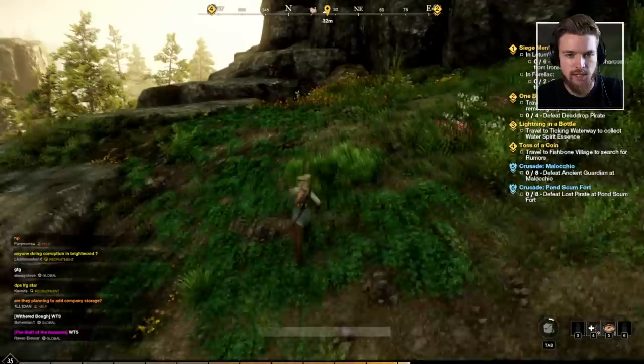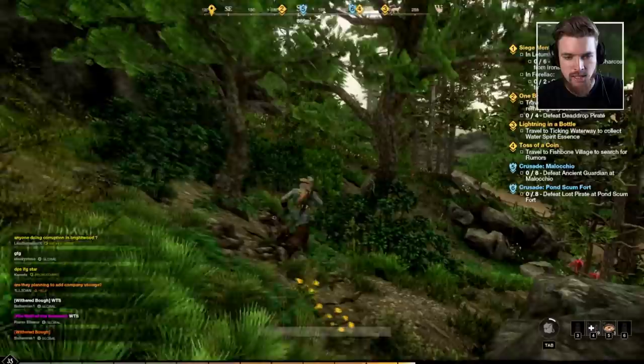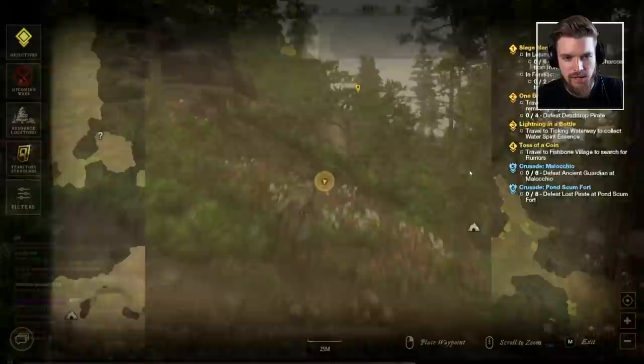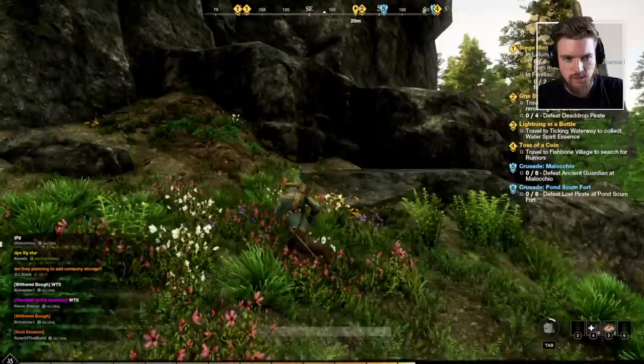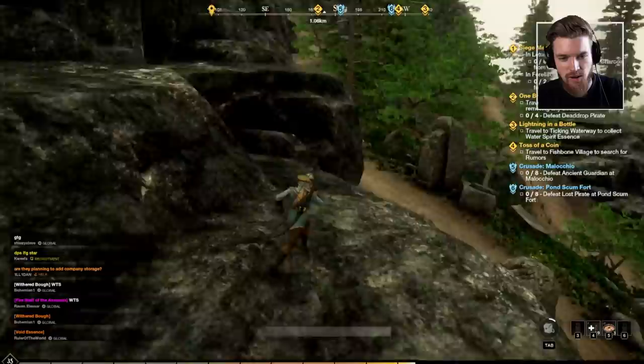Just up at the very top here we start to see iron — go ahead and mine it. We're already at 94 mining and have 169 iron so far. We've also found some rare crystal material because of our mining luck. Carrying on going south now. Some nodes up ahead have already been mined, which is a bit disappointing, but don't worry about it. We drop down to the road here.